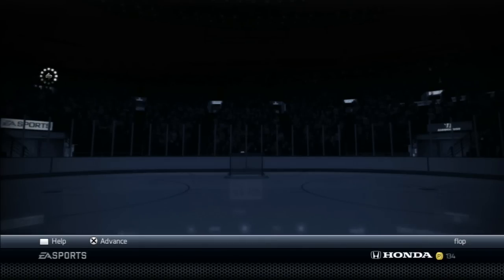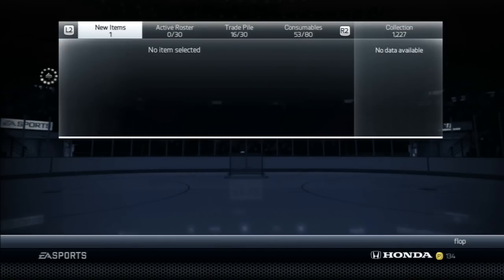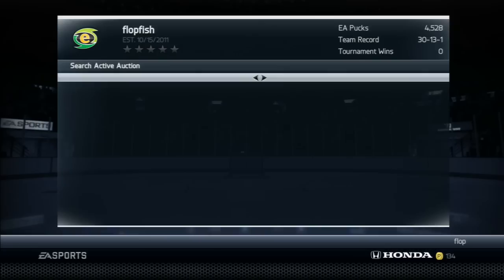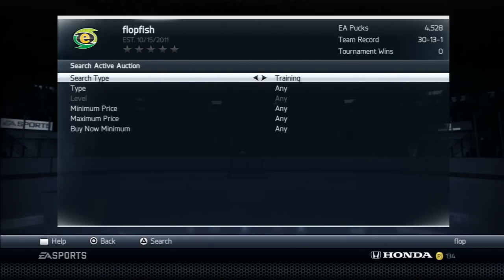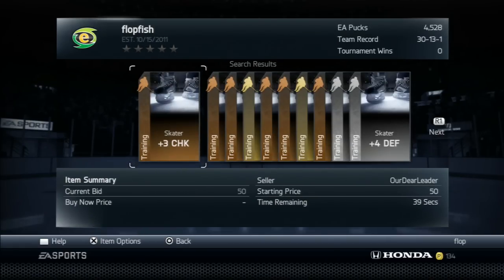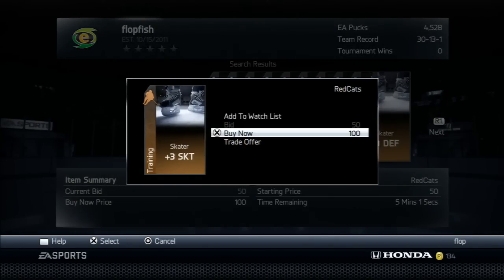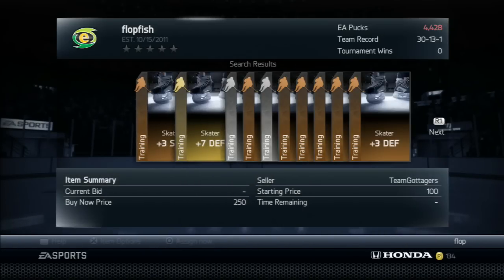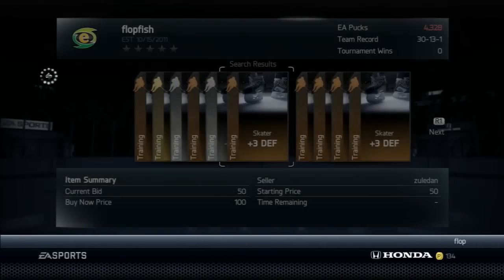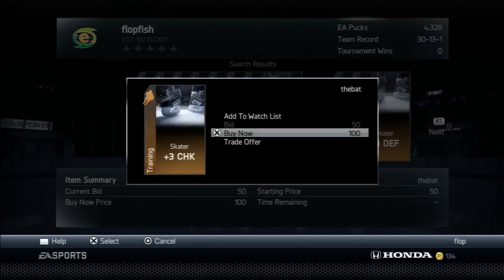So we bought him for 7k — keep that in mind. Let's go ahead and send him to the active roster. Now, what we're going to do next is, since I don't have enough for Tange right now, we're going to go ahead and go to training. We're going to reset the parameters and select skater because we need some skater consumables. We're going to go to 150, so we can pick up these for 150, but for the sake of not going into your trade pile, I like to buy now ones at 100 pucks so you can do it all in one shot.